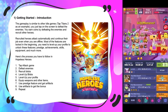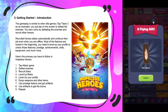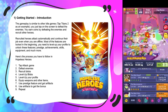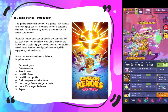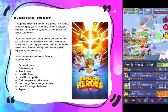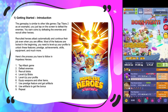Getting started: the gameplay is very similar to other idle games — Tap Titans 2 is a prime example. You just need to tap on the screen to defeat enemies, earn coins by defeating them, and recruit other heroes, which are your blobs. Recruited heroes attack automatically and continue even when you're offline. Most features are locked at the beginning so you need to level up your profile to unlock them.